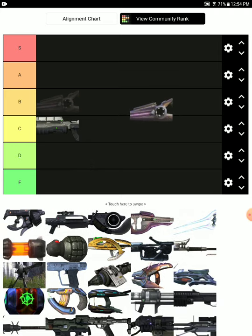The Beam Rifle is A tier. It's basically like a sniper rifle, but you can't really refill it. Once you're out of sniper ammo, you can get more if there's another sniper rifle on the map, but the Beam Rifle you can't really refill — it's just a fixed set amount of shots.